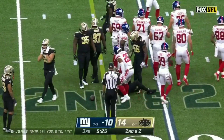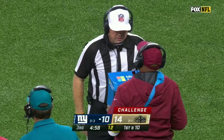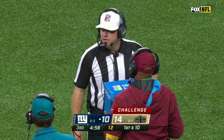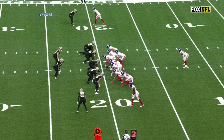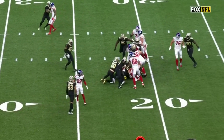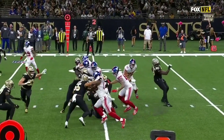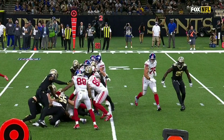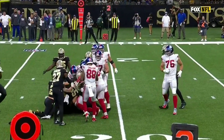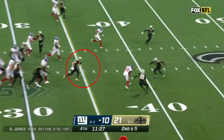Barkley gets close to a first down. Sean Payton is challenging the spot; Barkley was awarded the first down, with Brad Rogers taking a look. Barkley needs to get to the 22-yard line. His knee was not necessarily down yet — Cam Jordan is making the tackle and kind of falls on top. It looks like he picked the ball up. There's nothing definitive; hard to see how they would overturn the spot.